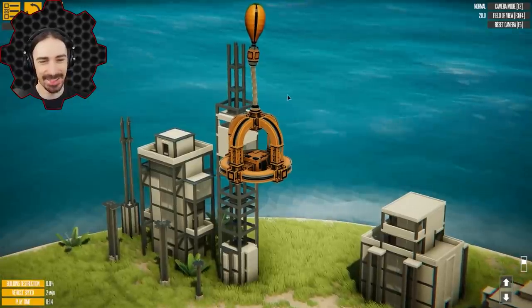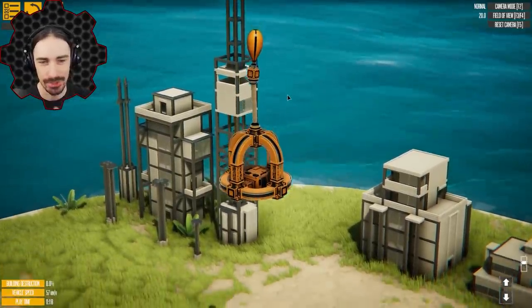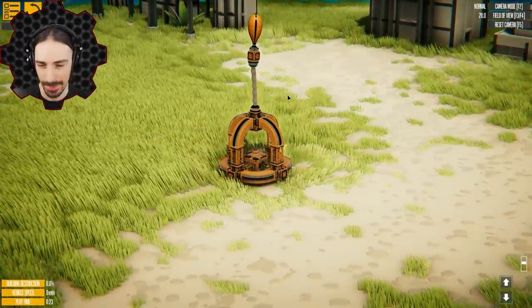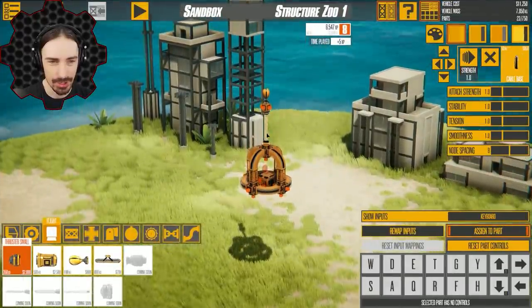One balloon at strength three is way more than enough to lift this thing. I just love how it levels off. This is really good. We need some altitude sensors at some point in this game so we can have things automatically control how high it flies. This has a lot of potential — it's so good.